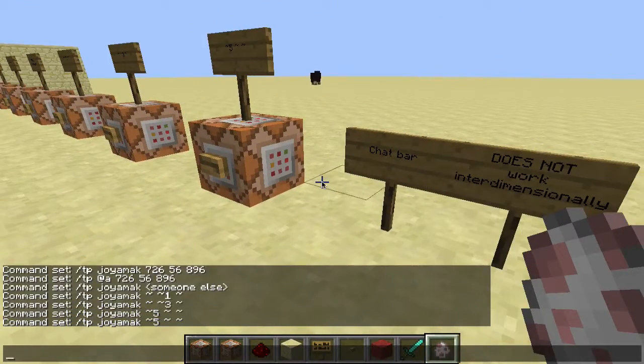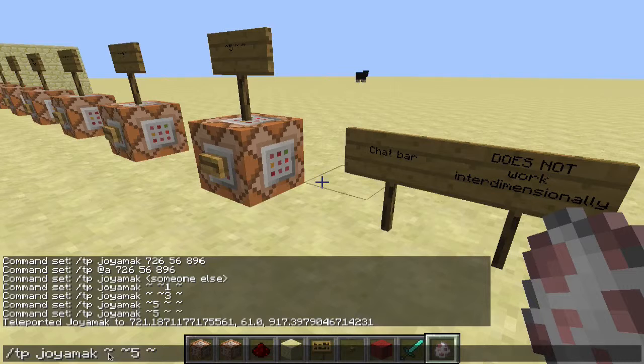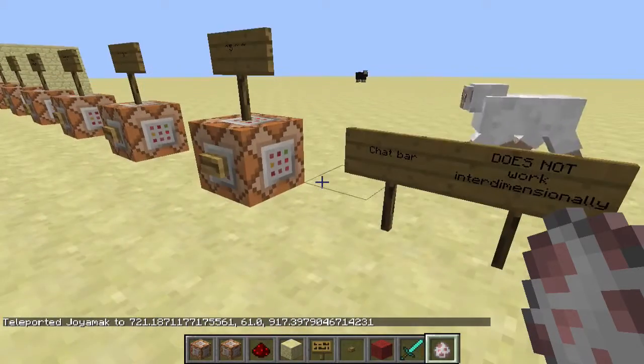This command can obviously also be used in the chat bar. If I go like slash tp myself using relative coordinates — let's say five blocks high — and press enter, it will work. Since it's in the chat bar, I don't have to use my own name unless I want to teleport someone else. For myself, I just put in the coordinates and hit enter.